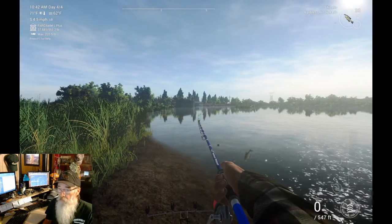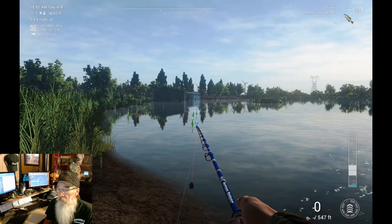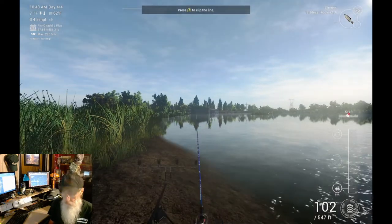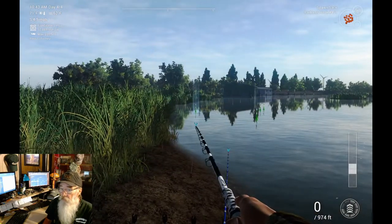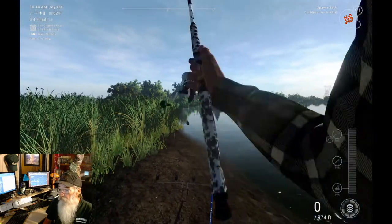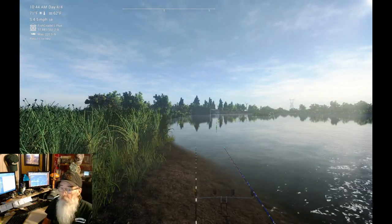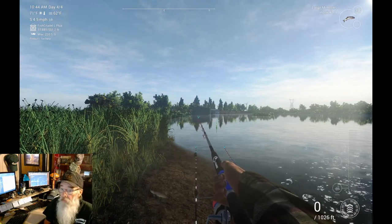We're going to go with a shiner - put it right up there in the front position. On our heavy chaser we've got some spot sack. We're going to hit this corner in here - it's a real deep corner, bends right along the shoreline and drops off real deep right about where that marker buoy is. My kitty cat came to say hello.